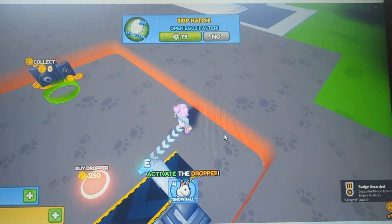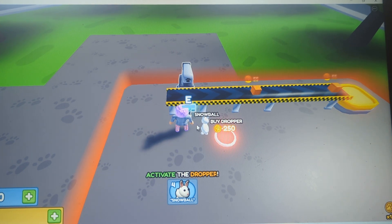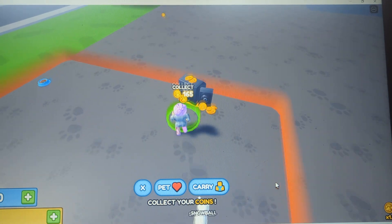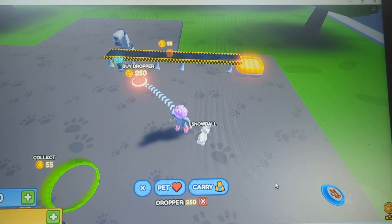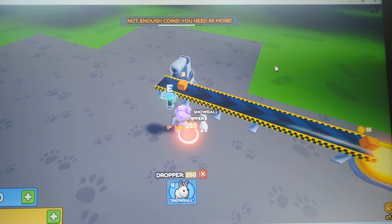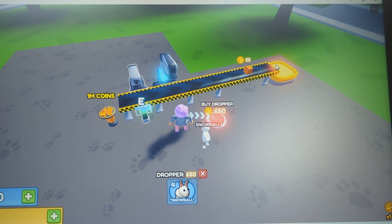Buy manual dropper — free. Activate the dropper — Snowball! Collect your coins. I'm going over here to collect my coins. Training complete, nice job. So I know how to feed my pet and how to get droppers. Buy the next dropper — nope, I don't have enough coins yet, but I will. 330 coins — perfect. Coins are down there at the bottom.